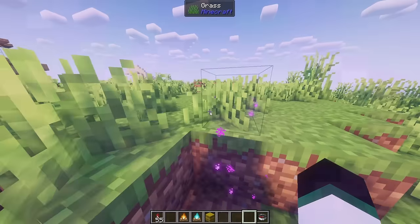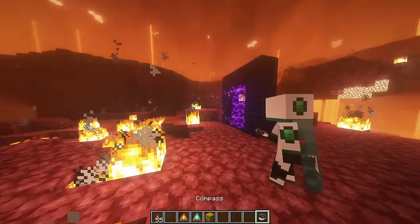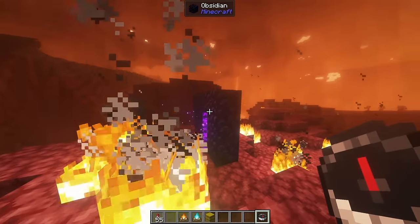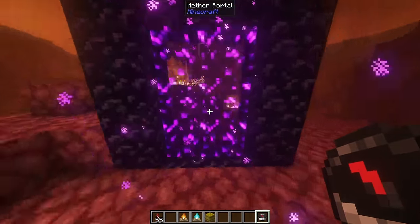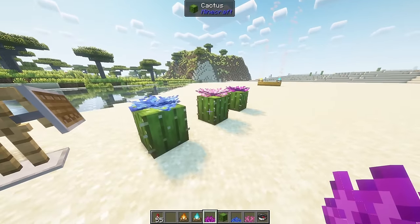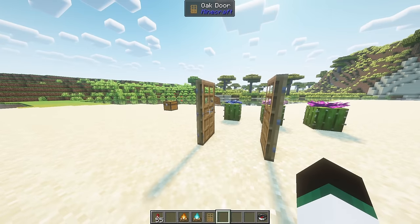Compasses will now work in the nether and in the end. In the nether a compass will point to the portal you entered from, provided you had it on you when you went into the nether. In the end a compass will point to the overworld portal. Fan coral can now be placed on top of cacti; the moisture within the cacti will keep the coral alive. Double doors open together when right clicked now.